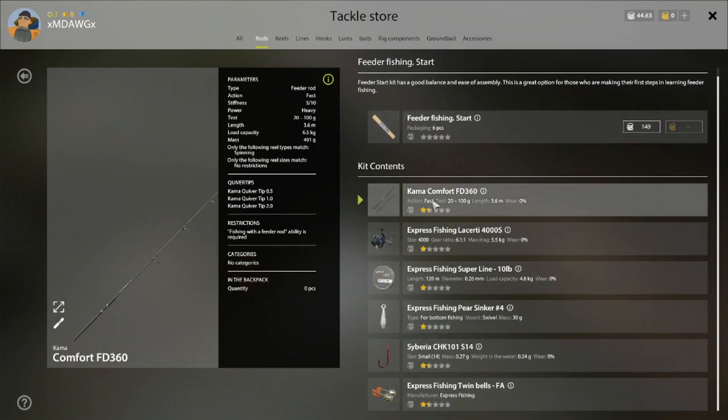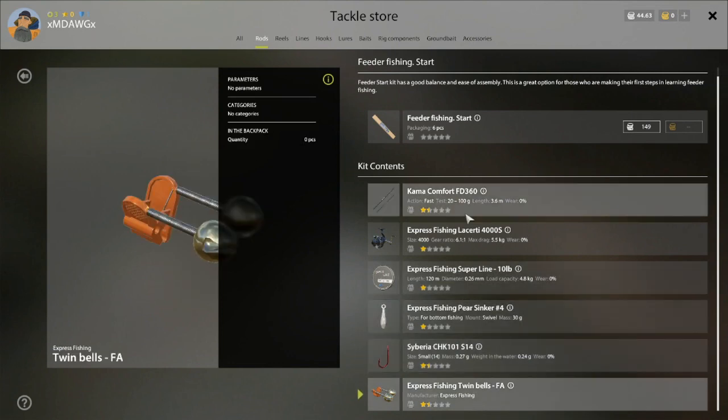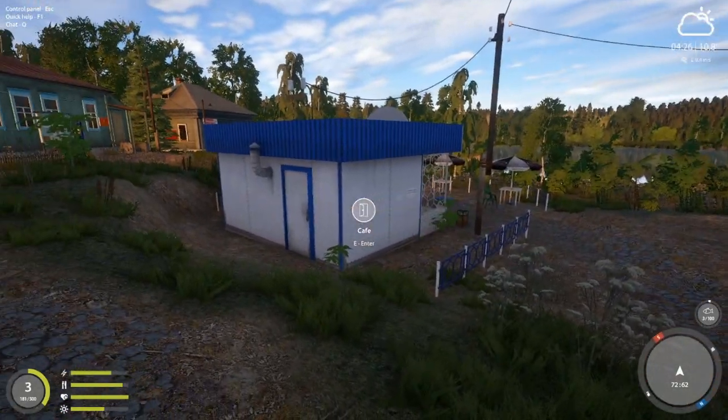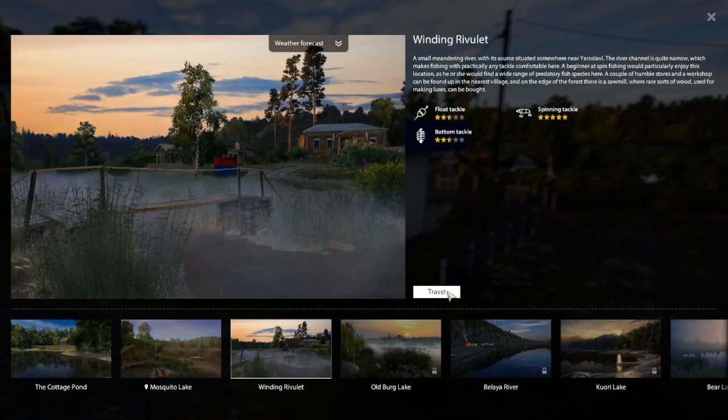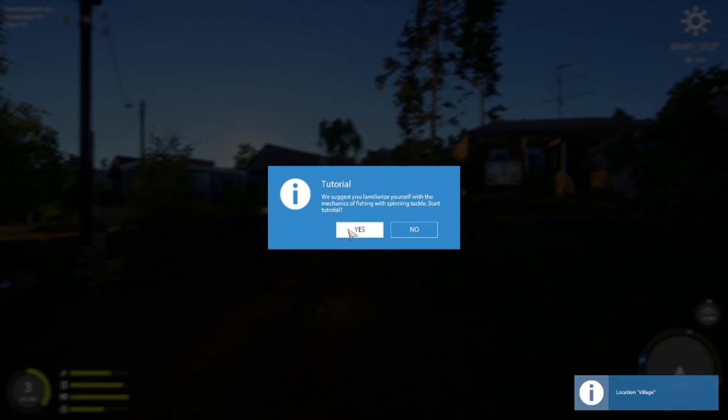Let's remember the feeder kit costs 149 silver — we'll check Winding Rivulet to see if it's cheaper there. I've never used the Comma Comfort feeder, so I'm kind of excited to try it. 149 silver may seem like a lot, but if you do cafe orders you'll get there before you know it. Please be patient with me — I'll try to introduce as many basic concepts as I go. Things have changed a lot lately, so in some ways we're all back to square one.